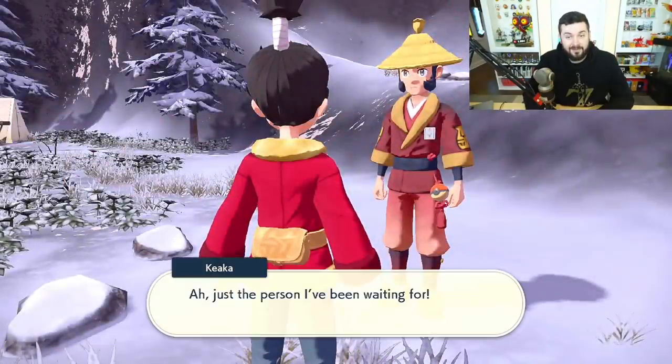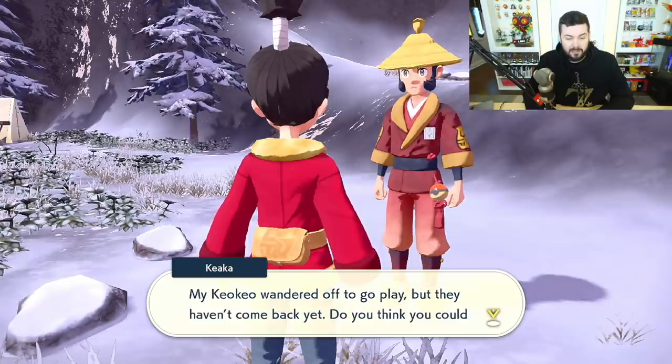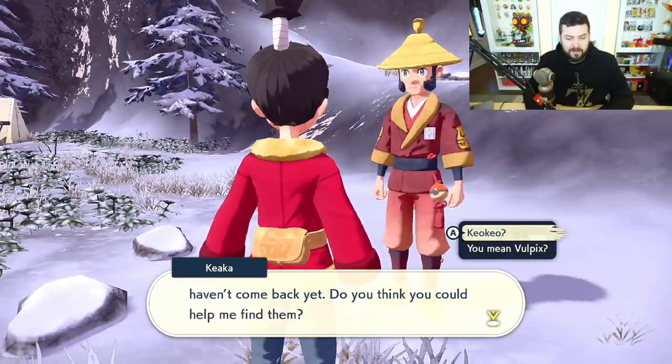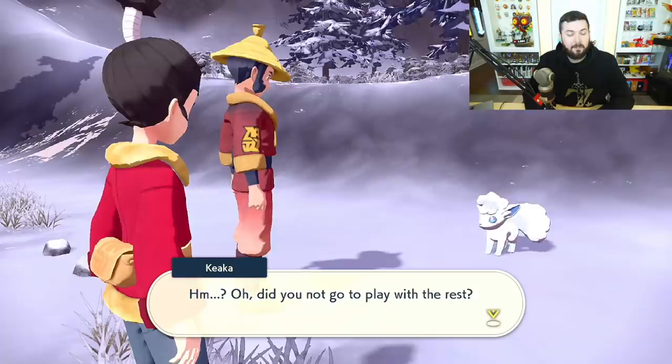Right here is the person we need to speak to — they say 'alola' so you have a good idea who it is. They say they've been waiting, and their keo keo wandered off to play but hasn't come back. Back home in Alola, Vulpix were called keo keo.